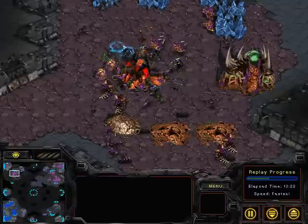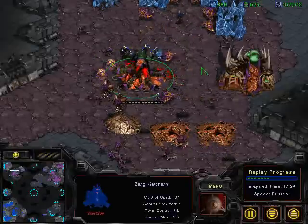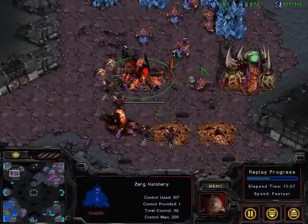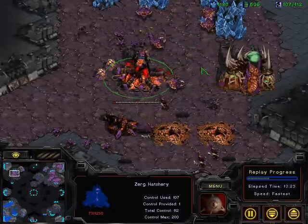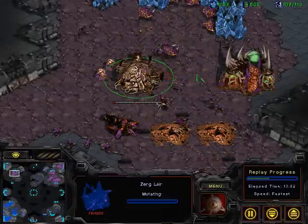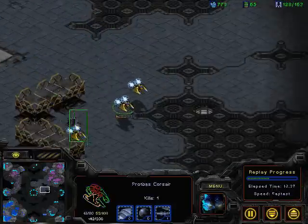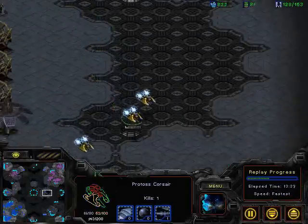This is going to be close. Hatchery is coming down — now it's beneath 200, down to 100, just going below 100. He's running out of Zealots, only two left. Coming right down to it — 73. Oh my goodness, the Lair is upgrading just to safeguard it. Wow, 73 health left on that hatchery right there, upgrading Lair to get some additional hit points.